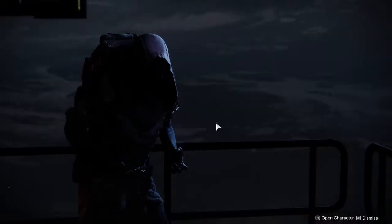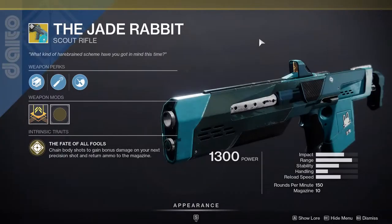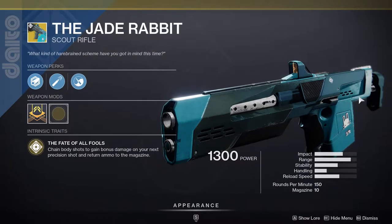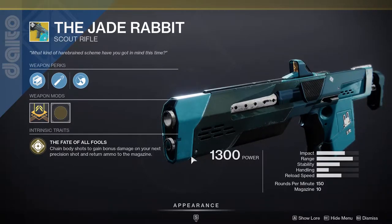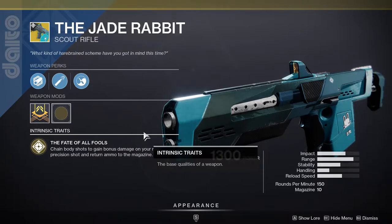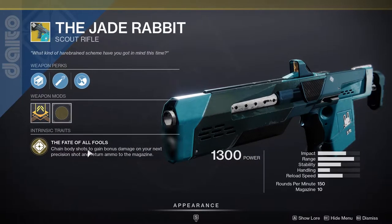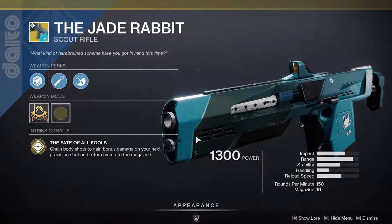Xur's in the hangar in the tower and he is currently selling the Jade Rabbit. This is a really good scout rifle, especially if you like to be in the back and basically just snipe people. The only kind of issue is the fact that you have to chain body shots to gain bonus damage on your next precision shot and return ammo to the magazine.